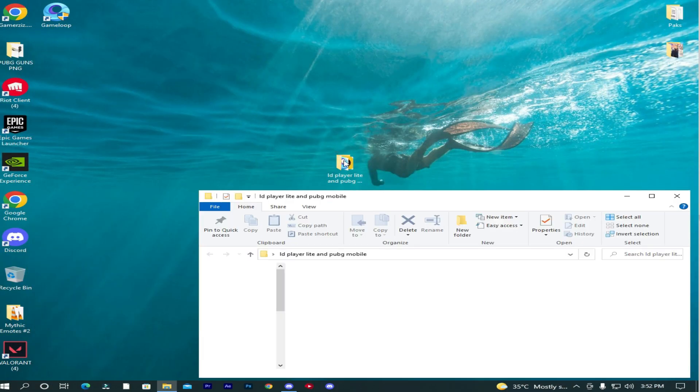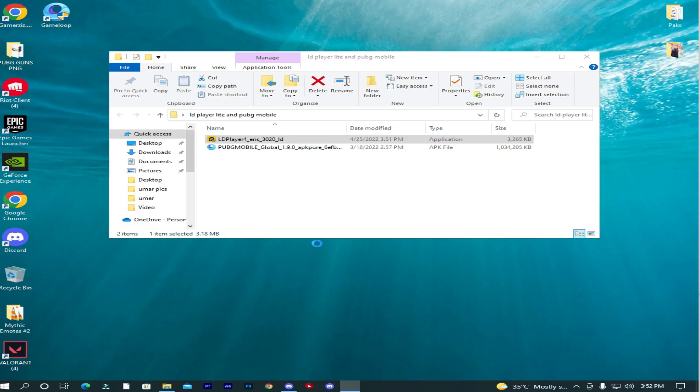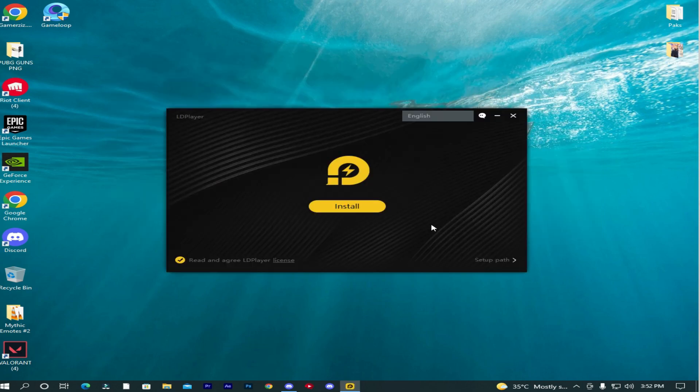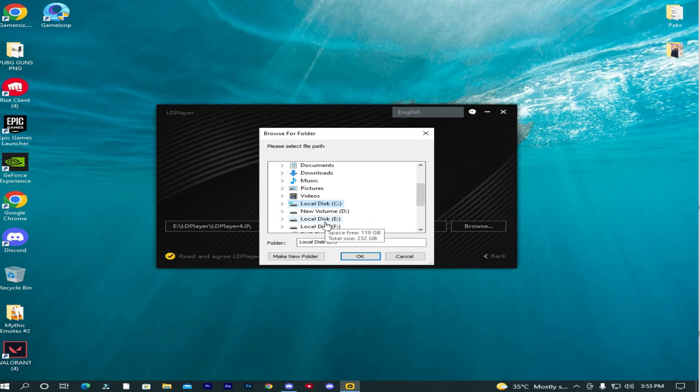First I will provide LD Player and PUBG Mobile APK link in the description. Simply download it. First open the LD Player setup. If you want to install it by default you can click on install, or if you want to download to another folder simply select down here to change the location. I am downloading to drive E. Download it where you want to. Click OK and install.